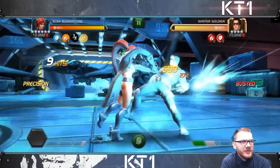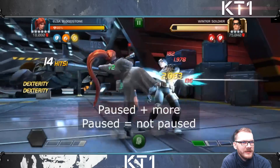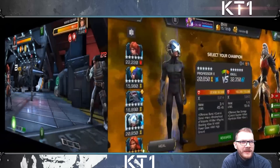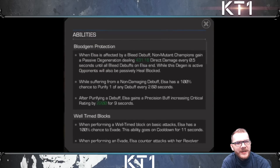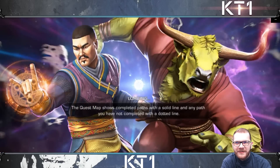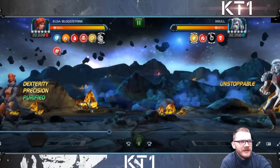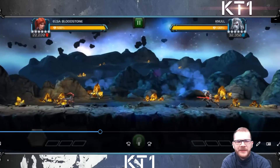Mr. Fantastic synergy should be pausing Elsa's buffs, but pause plus more paused equals not paused — that is a problem. Elsa should have those buffs paused by herself, and this happens with several champions. Omega Sentinel is very similar: if you pause her debuffs with a heavy attack and then again with a special attack, that kind of removes the initial pause. A lot of champions have that issue.